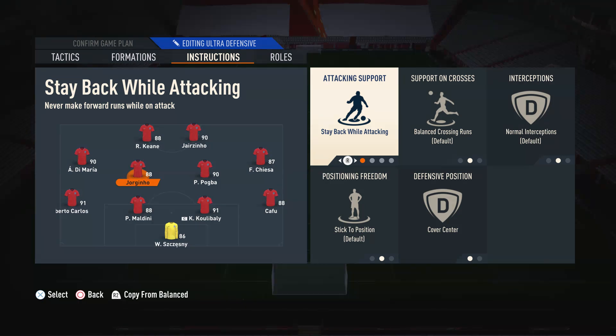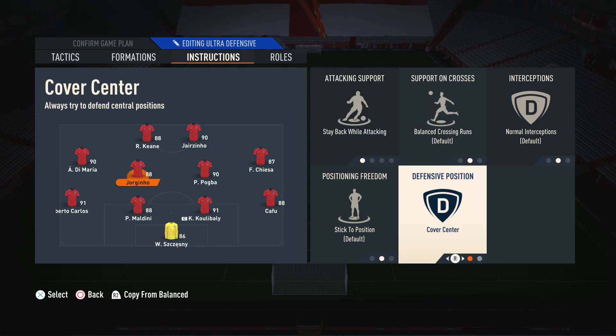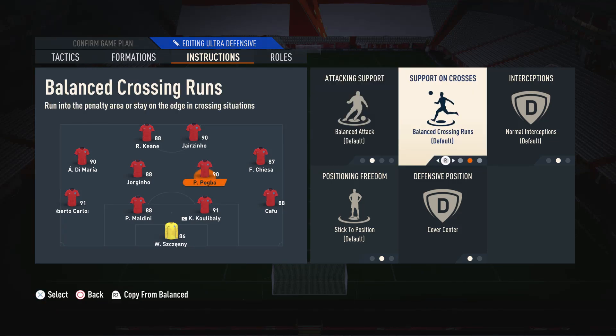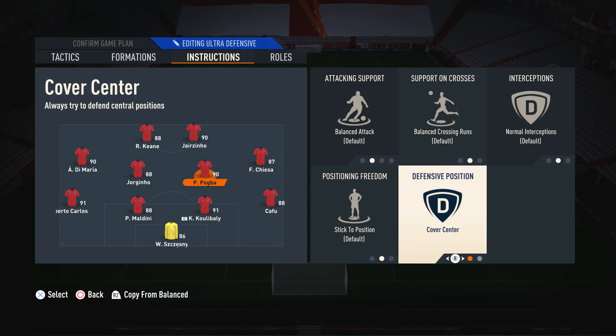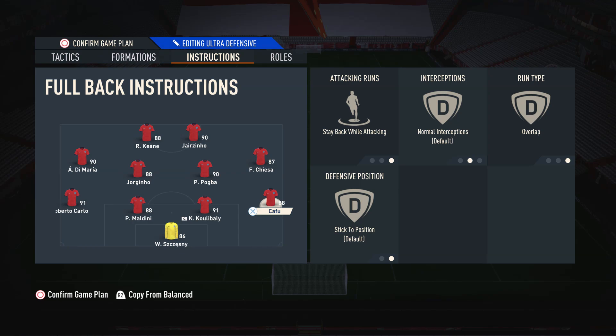For the left centre mid — the more defensive midfielder — we just have stay back while attacking and cover centre. He's the more defensive player so we want him to stay back, and we have him on cover centre so he covers those central areas. We don't need him to cover the wings as we've already got Di Maria and Roberto Carlos on this side. For the more box-to-box midfielder, we have default settings and cover centre. We have default settings because we don't want to restrict this player — sometimes we want him to attack and defend with a freer role. Cover centre again because we need him covering the central areas, not the wings. For both full-backs, I have them both on stay back while attacking and overlap.